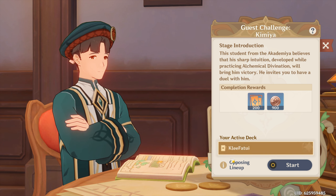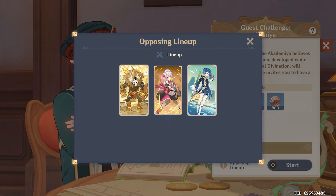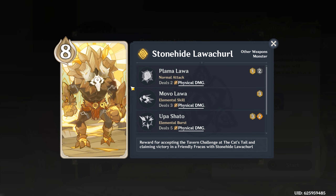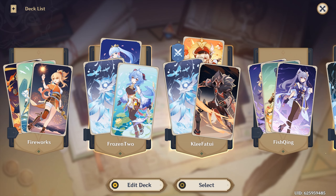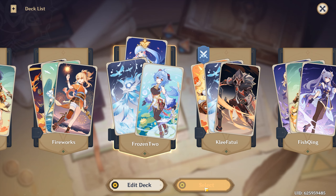First up we got Kimia. Oh, that's a nasty team — you got a shielder, and then this guy I'm pretty sure has a shield on automatically. For this, I think I'm gonna go with the freeze team.